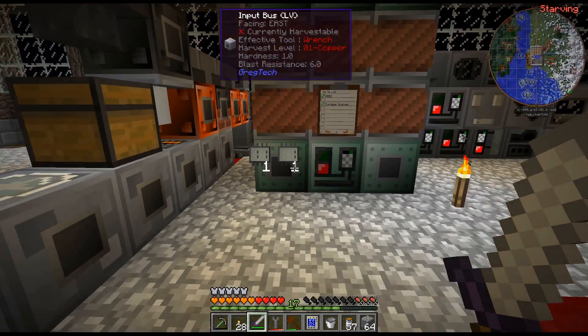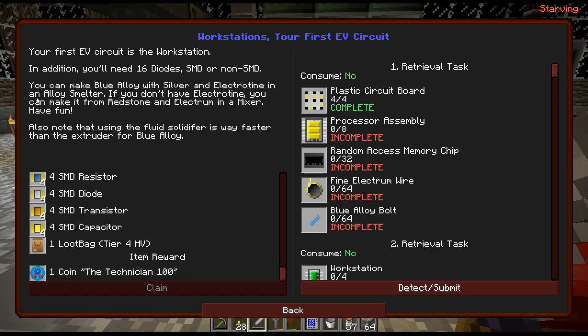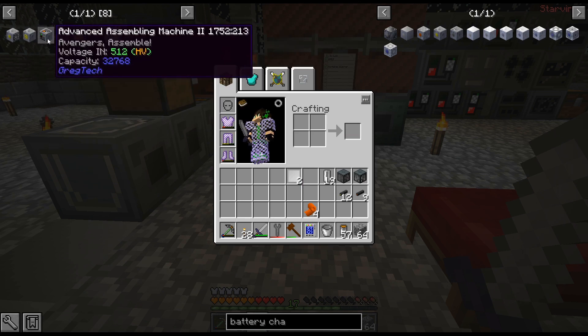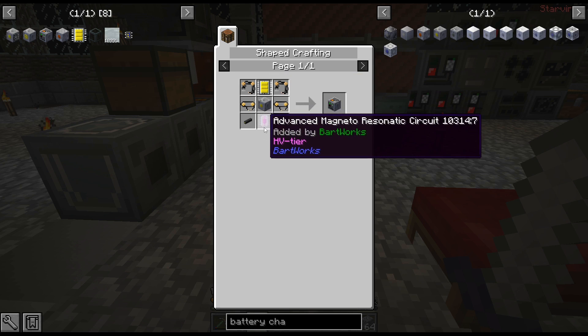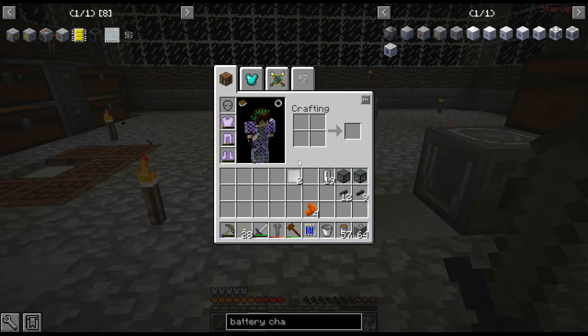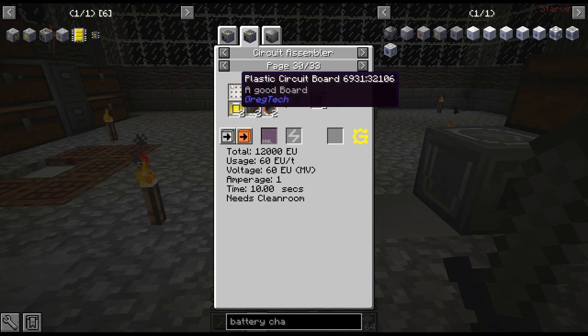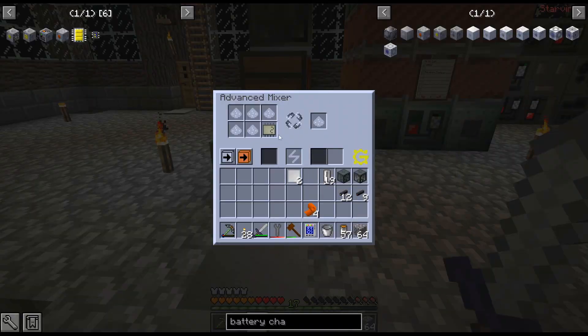I don't think we quite need this yet, because that's eight processing assemblies and we need blue alloy. We can make it if needed but I'm not going to do that quite yet. I think assembler and an HV energy hatch is going to be the next thing. Boy, is this expensive — that's four HV circuits. But we could actually get these microprocessors relatively easy to craft up, and this makes getting circuits a thousand times easier.